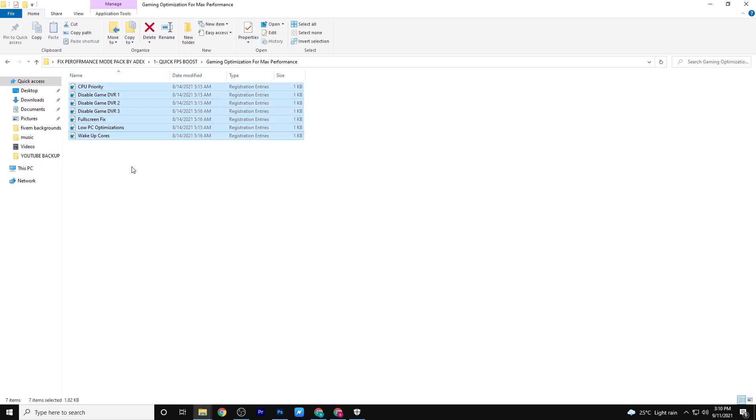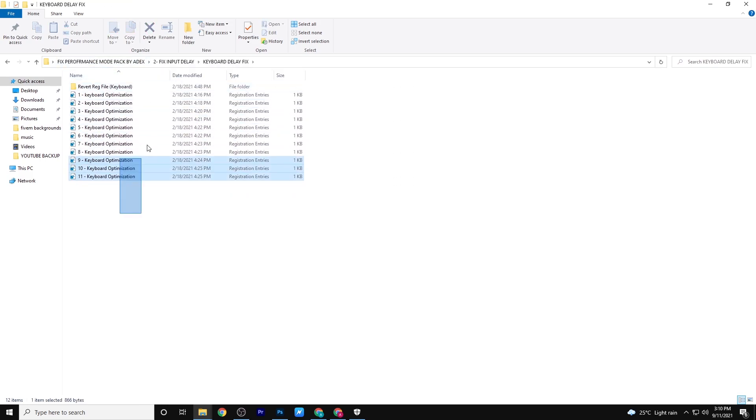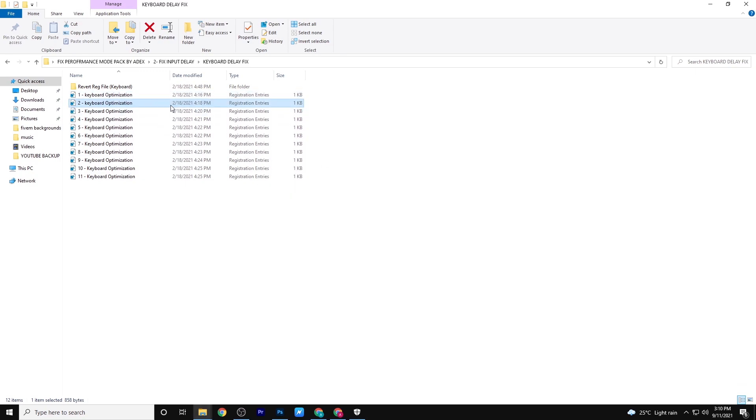The second step is to reduce the input delay of your mouse and keyboard. I've made all the registry files — simply open all the registry files one by one. This will reduce your input delay and you will instantly get zero input delay.